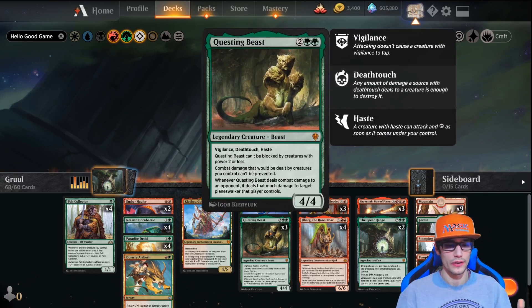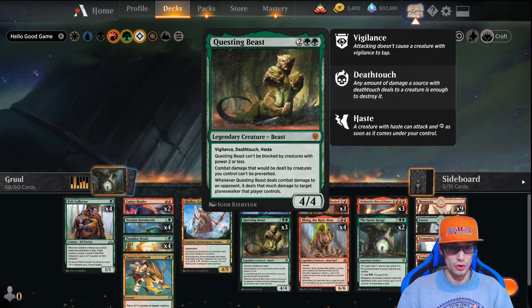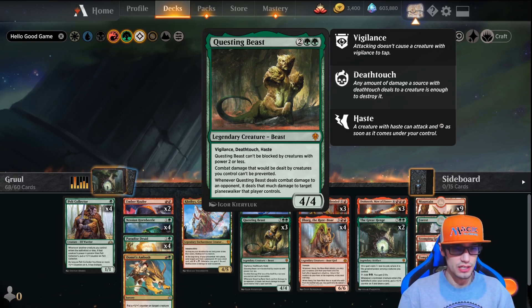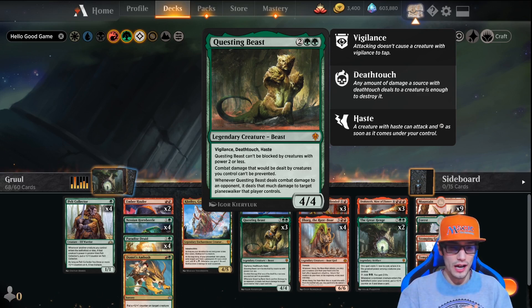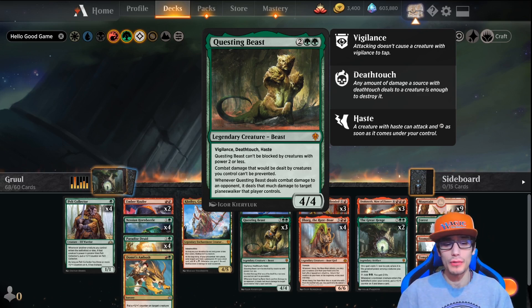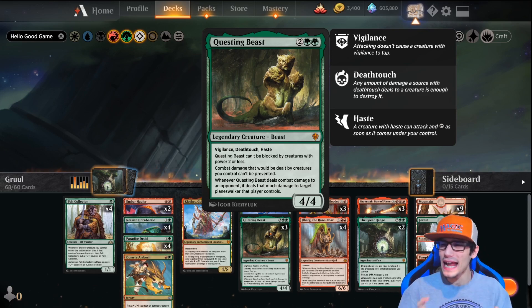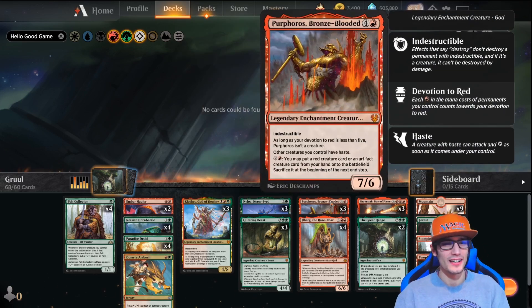We have three Questing Beasts, of course — this is the star of the show from Throne of Eldraine, what a broken card. Vigilance, deathtouch, haste, it's a 4/4, it can't be blocked by creatures with power two or less, combat damage dealt by creatures you control can't be prevented, and whenever Questing Beast deals damage to an opponent it deals that much damage to target planeswalker they control as well. There could not be any more text on this card.